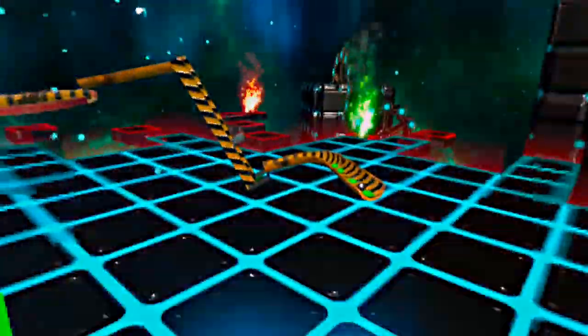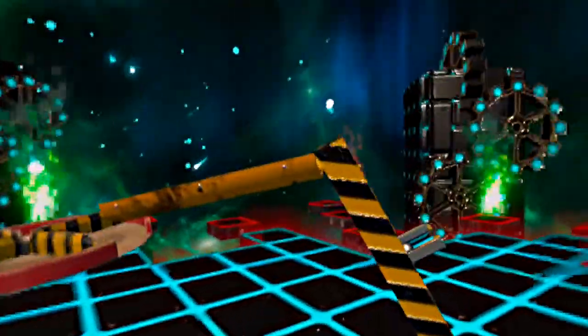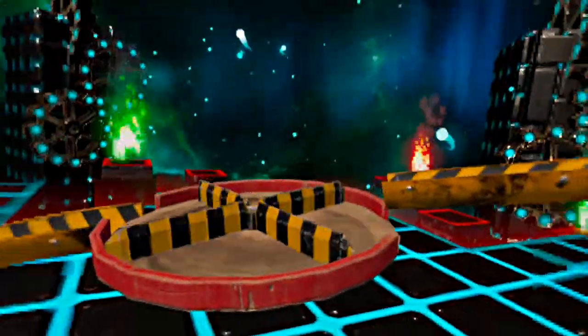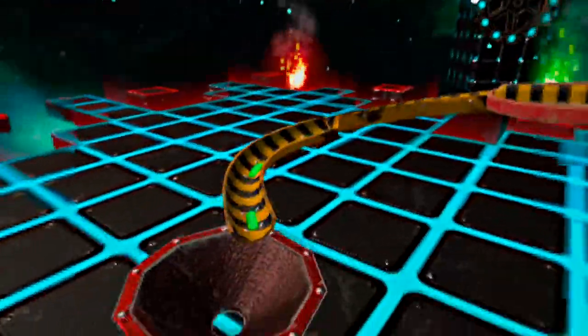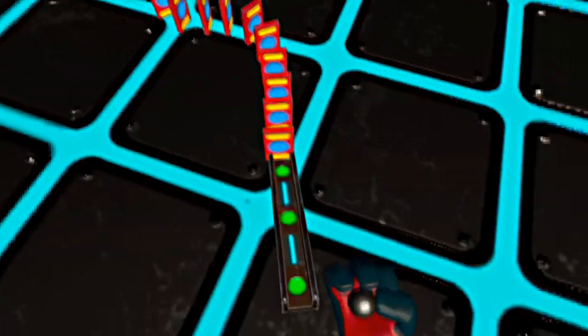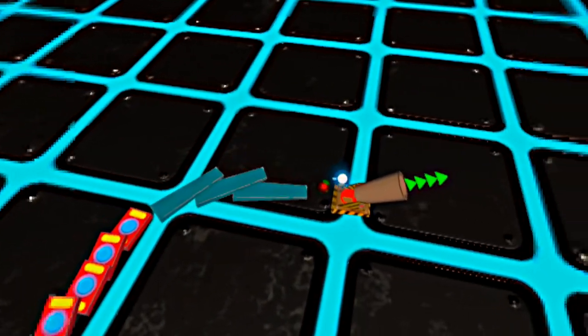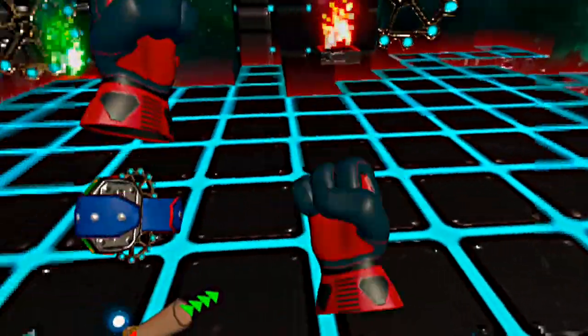Our contraption lab is all about setting up your own trickshot experiments! Dominoes, tracks, elevators, cannons, and much more! The whole point of this lab is to be as free and creative as you want! Set up complex trickshots, or just play around with dominoes and watch them fall in glorious VR! It's up to you!